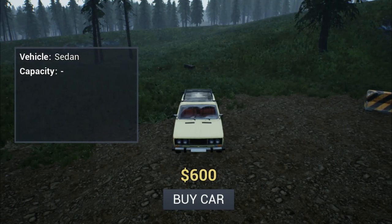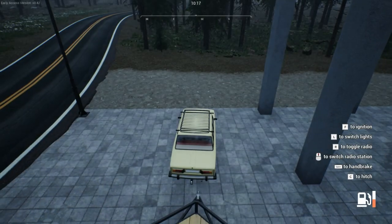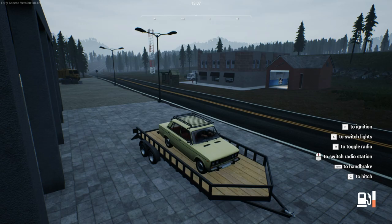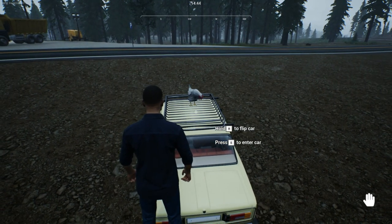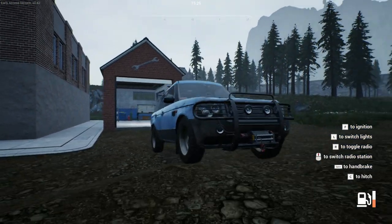Next up we have the very family-friendly sedan. This vehicle will cost you $600 to purchase but it does not have the capacity to hold any pigs or cows. This vehicle can hitch to a trailer and, much to my surprise, it can also fit on the car trailer. This car also has a rack on top, which means you can store chickens.